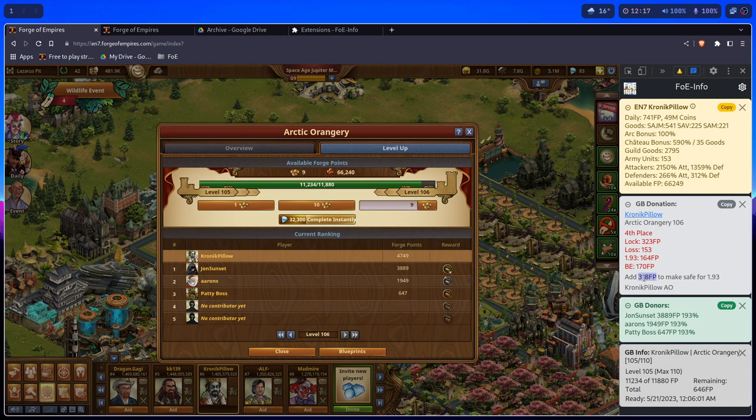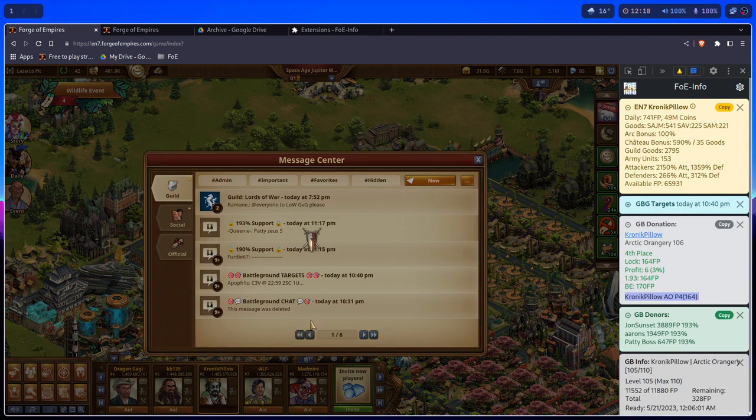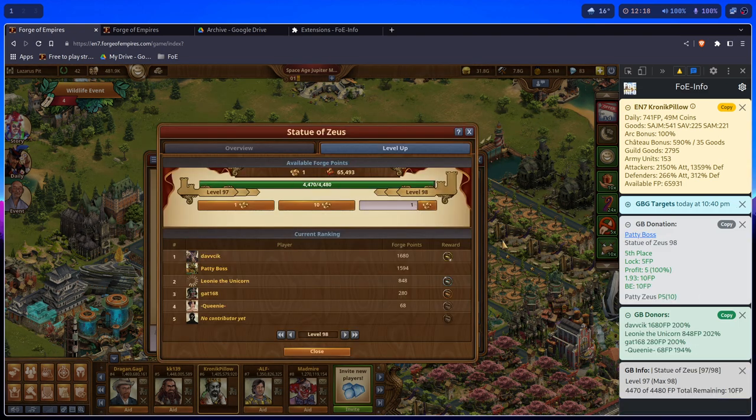To prepare the next position for 193, it says add 318 Forge Points to prepare for 193. Boom — position 4 prepared for 193. I again post that request, now I'm going to lock Patty's position 5. I open it here, it says lock for 5 Forge Points, profit 5 Forge Points, 193 is 10 Forge Points, break-even is 10 Forge Points, and it even says: Patty Zeus, P5, 10 Forge Points.